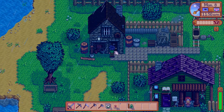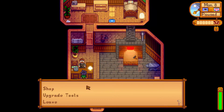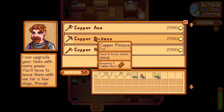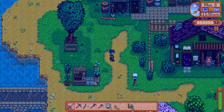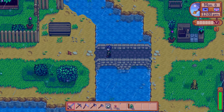Let's go refresh everyone's memory — what does this dude want for us to upgrade? Upgrade tools. Copper pickaxe: 2005 copper bars. Okay, should not be difficult, I hope. So let's head back to the farm and build ourselves a smelter.